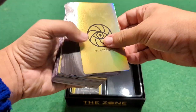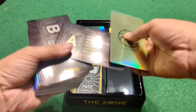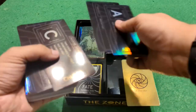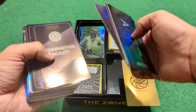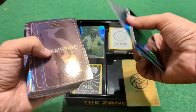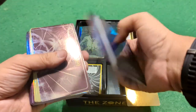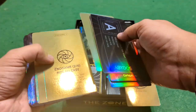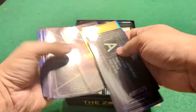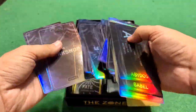Here we have a variety of other cards, including a thank-you card. Here are all the call signs for the different characters — we have a bunch of them, like Fox, Abydos, Babel, and all that. Next we have all the locations, such as boundaries, campfire, the center, and all that. And endgame cards. More locations: theme park, the village — just all these great, great locations.